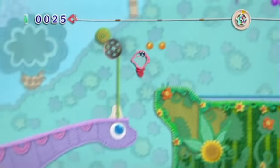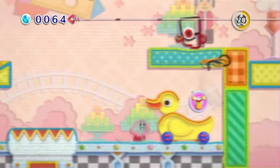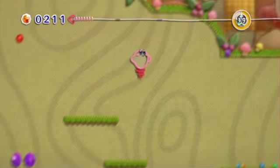Kirby makes his way through many varied lands on his travels. Amongst them are a prehistoric world full of dinosaurs and lava, treat land full of candy and toys, and grassland where I'm surprised Kirby gets the motivation to do anything.